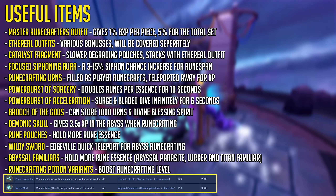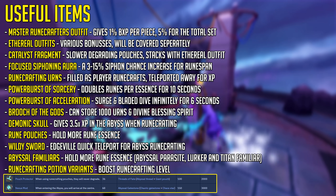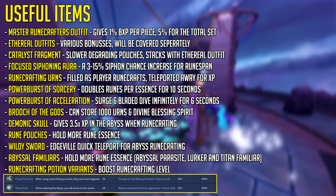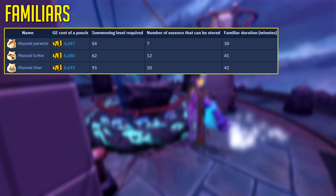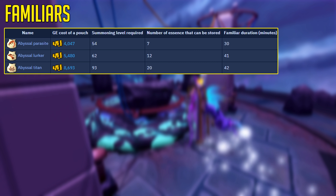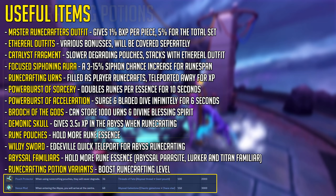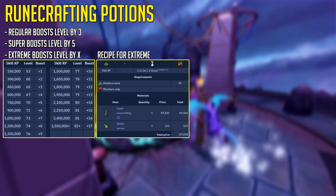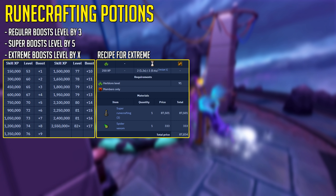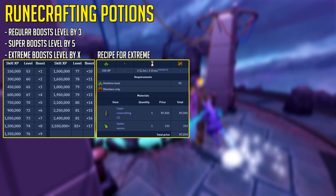The Wilderness Sword is the Edgeville quick teleport for Abyss runecrafting — really useful and easy to get by doing the Wilderness Tasks. The Abyssal Familiars — the Abyssal Parasite, Lurker, and Titan — can hold more runes per essence; they're cheap and easy to use. We also have runecrafting potions including the Extreme Potion, which can boost your level quite a bit, giving you access to high-level runes earlier and boosting your runes multiplier, since that increases as you level up.